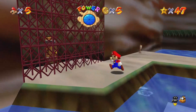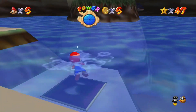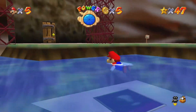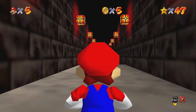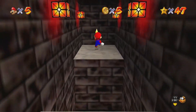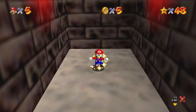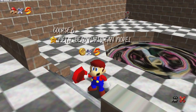If you ground pound enough and get yourself lowered enough - there we go, like that. If you do that... yeah. That's how you can activate that button without the metal cap. That makes it 48 stars in this game.